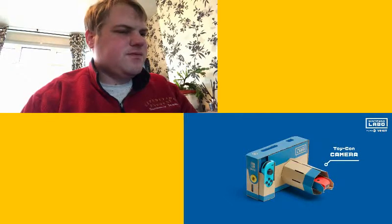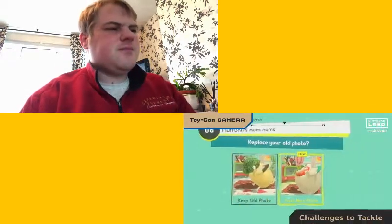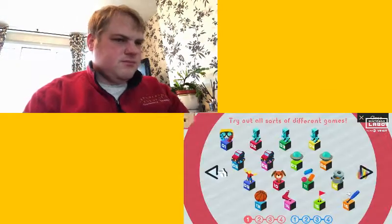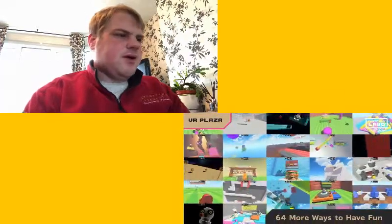Now put your point on camera. Find your subject, zoom in, and snap. With the Toy-Con camera, taking underwater pictures in a virtual ocean is easy. A cute little creature relaxing — the guy from the house is back. There are challenges to tackle, too. You can look in any direction, and you never know what you'll find. It's cool. They're using some of the bits from the original variety kit. The VR plaza is loaded with 64 more bite-sized games and experiences — so lots of mini games.